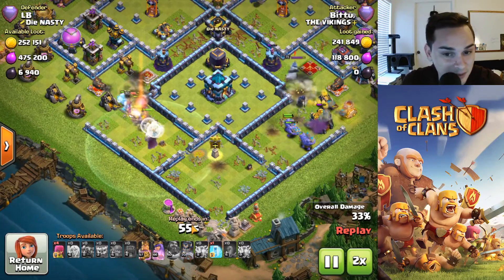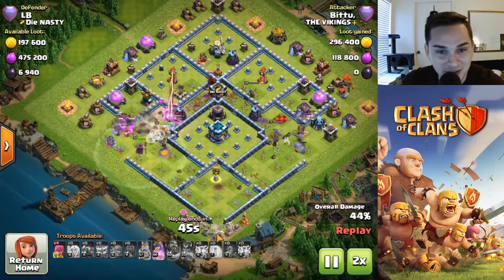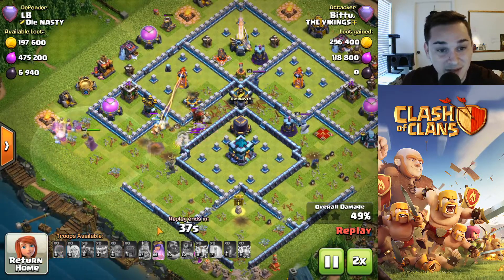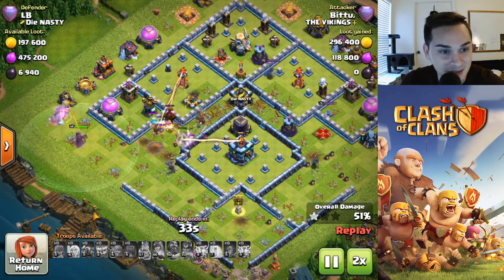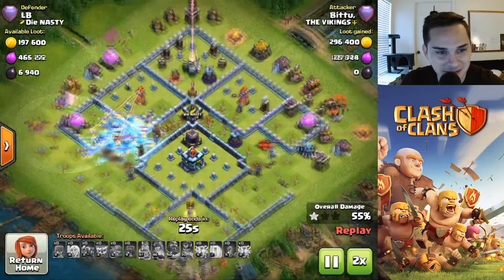RC went to the right, rest of the troops went to the left. He's only got one freeze spell, no rage — what do you expect to do? He has an ice golem in there. He doesn't have a poison spell obviously because he used 10 lightning strikes. Yetis are doing work on the collectors outside. What an attack.